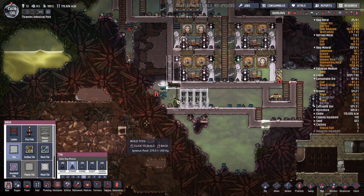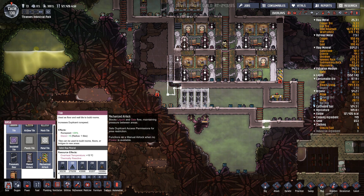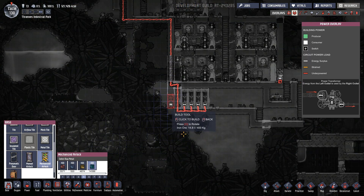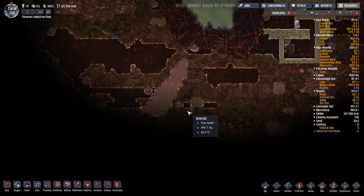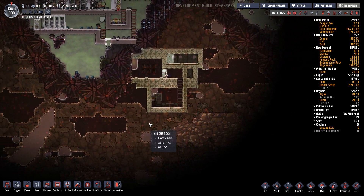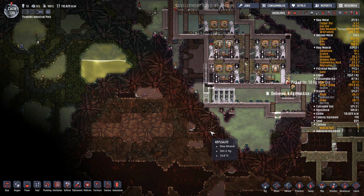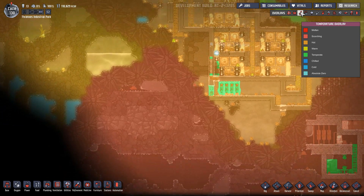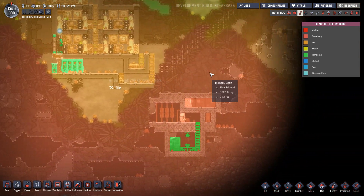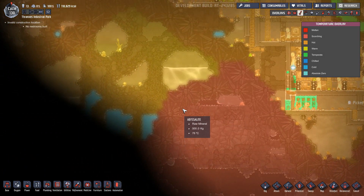We're actually going to dig into the oil biome slightly. 80 degrees — wow, that's hot. There must be exposed lava; that seems really hot. Normally it's like 60 degrees in here. That's going to cause some very, very big temperature issues once we break that abyssalite.